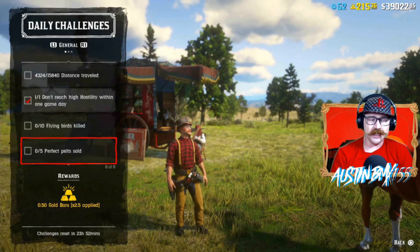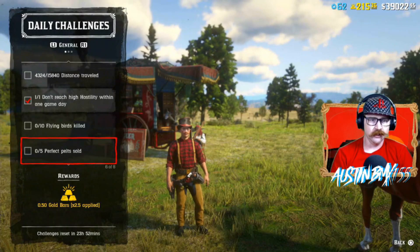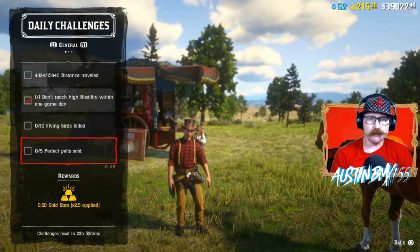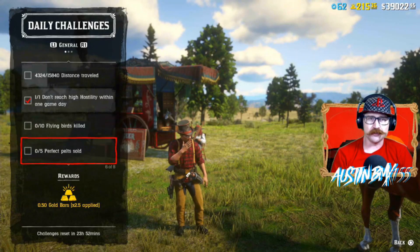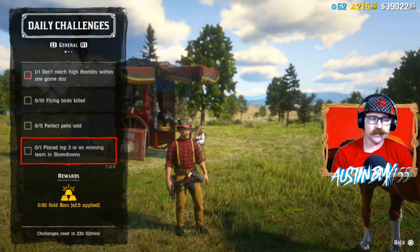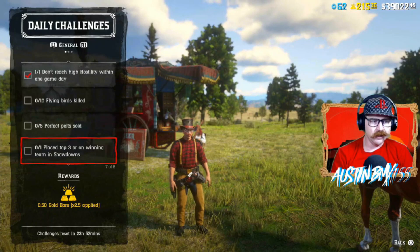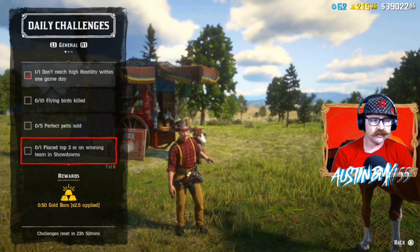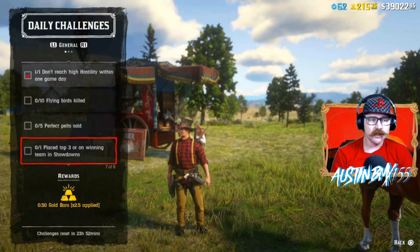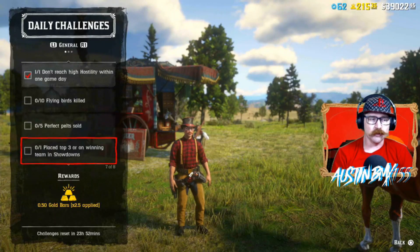Perfect Pelt Sold — these are any Perfect Pelts, so I would just go for Rabbits and all the little Varmints running around, because usually those are pretty good pelts. If you shoot them with your Varmint Rifle, no problem making and selling those. We also have Place Top 3 on a Winning Team — get three or more kills on a winning showdown mode and you should be able to get that one done.